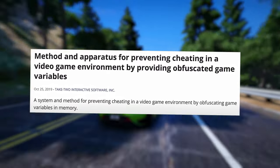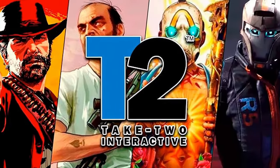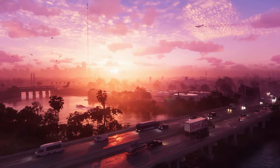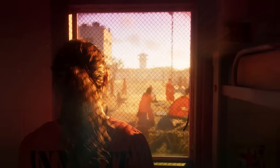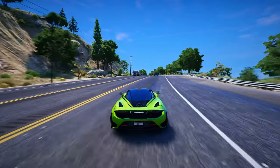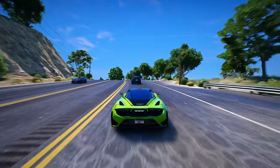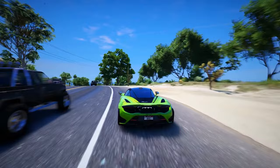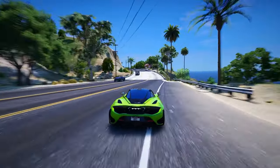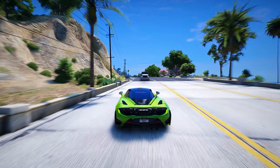The patent responsible for this enhancement is titled "Method and Apparatus for Preventing Cheating in a Video Game Environment by Providing Obfuscated Game Variables." Filed by Take-Two Interactive in 2019, this patent outlines a system aimed at curbing cheating by disguising game variables in memory, thwarting attempts to monitor and manipulate values such as health, ammunition, and in-game currency for unfair advantages.